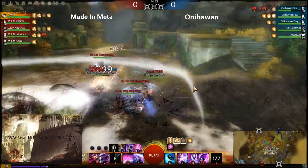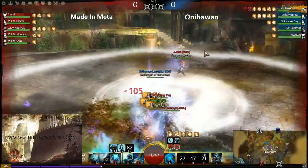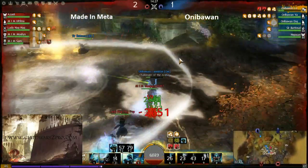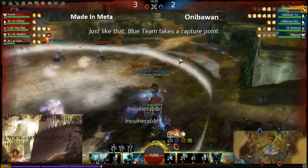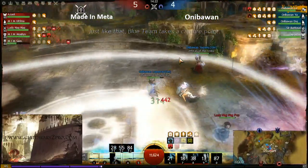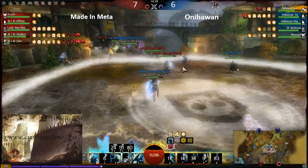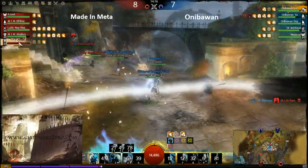Nice dodge! Well played by the Aniba One elementalist. Azani has now lost his MOA without any usefulness — he basically just missed it. A great dodge by the Aniba One elementalist here.